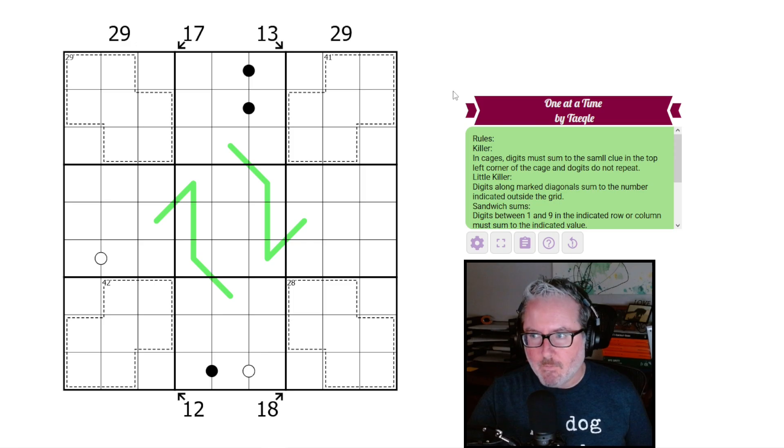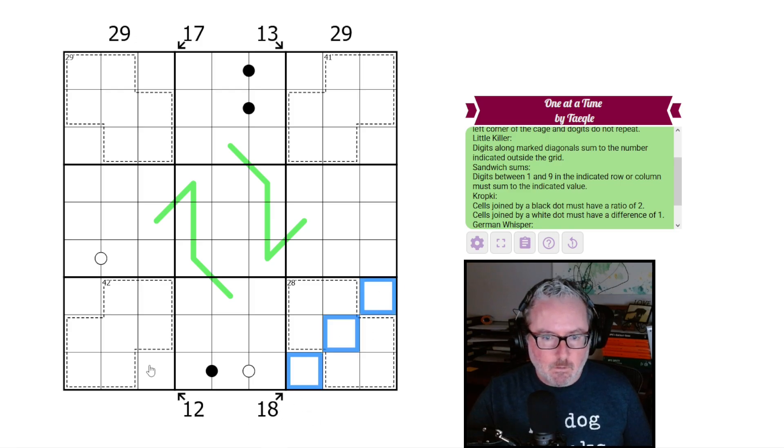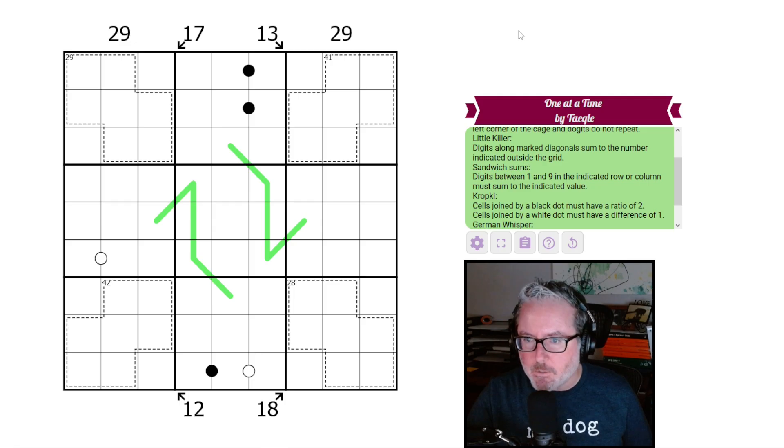It's called 'One at a Time' by Tegel. Rules: killer cages — digits must sum to the small clue in the top left corner of the cage, and digits do not repeat. So these cages will add up to 42, 28, 41, 29, etc. Little killer: digits along marked diagonals sum to the number indicated outside the grid — those clues with arrows add up to 18, 12, 17, 13, etc.